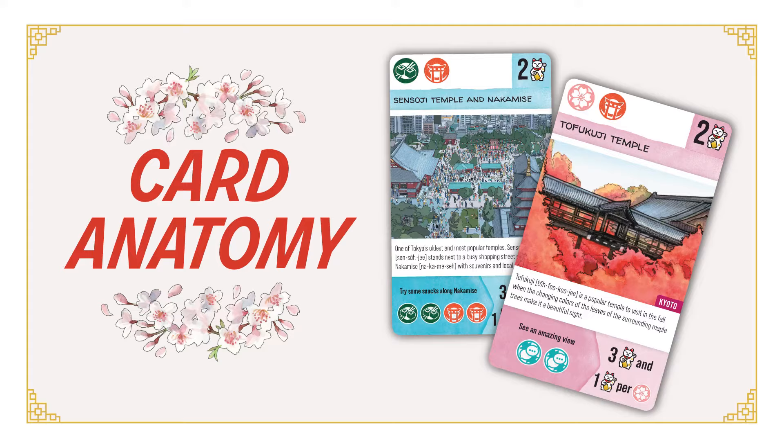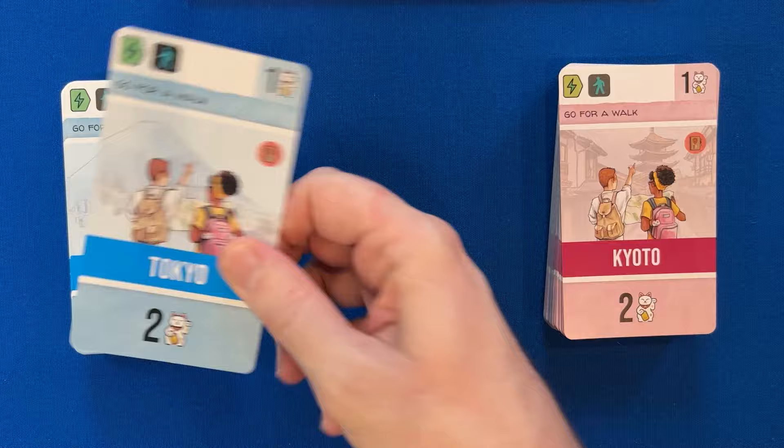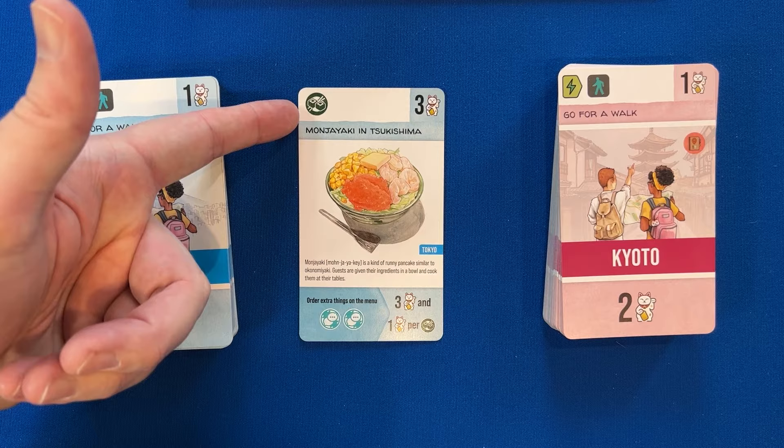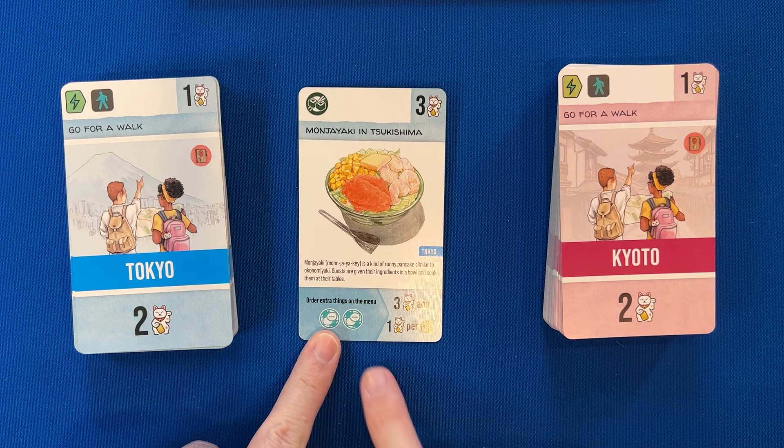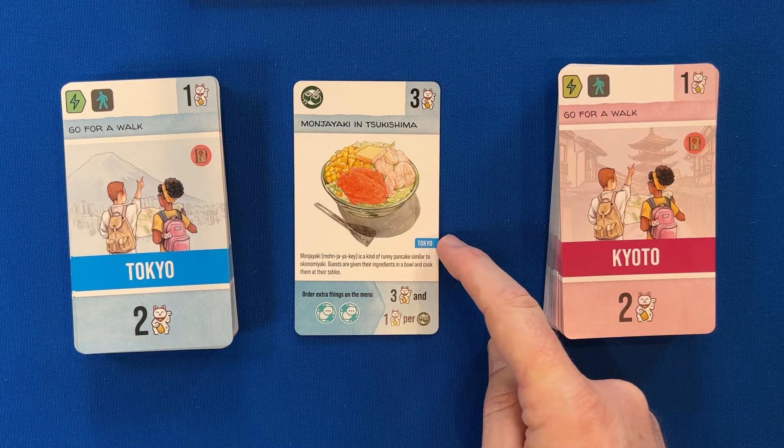Now let's talk about the anatomy of a card. The backs of the cards contain the information needed for using the card as a walk, which I will explain later. The top left of each card will contain the experience and mood icons, which indicate which experience and mood track icons will be moved when the card is activated at the end of the game. The points each card is worth is at the top right. The activity name and description are above and below the picture. Each card has a highlight of the day bonus at the bottom — the left side indicates what is needed to earn the bonus points, which are shown on the right side.